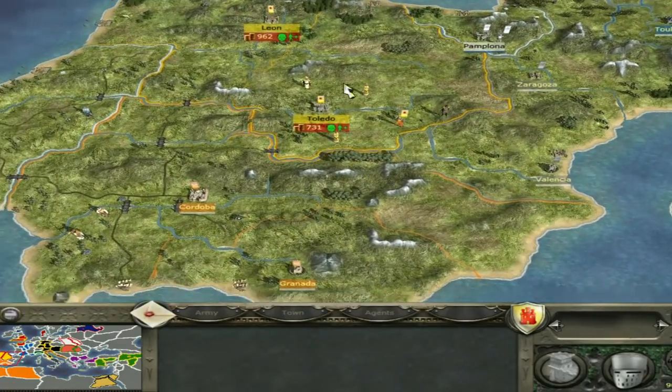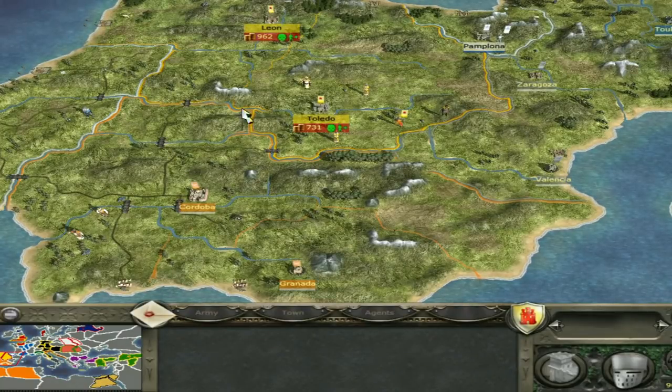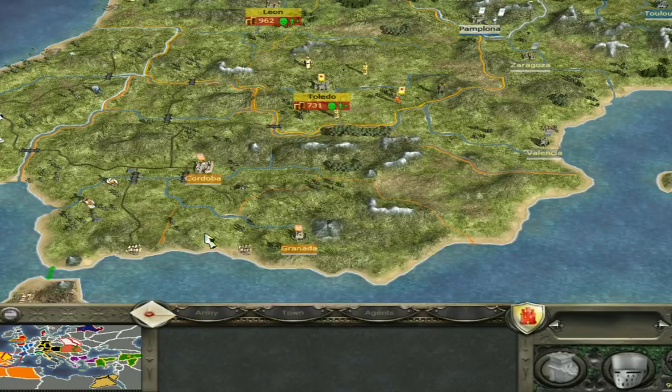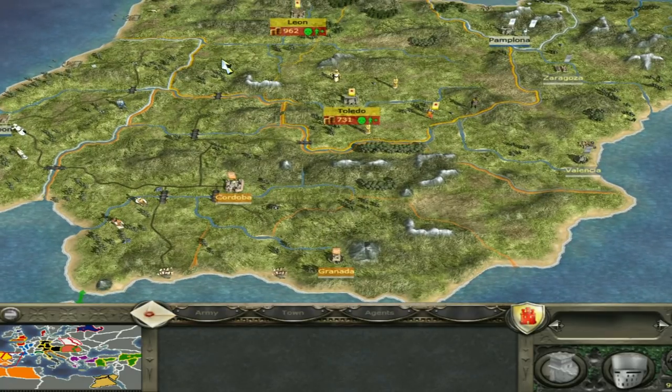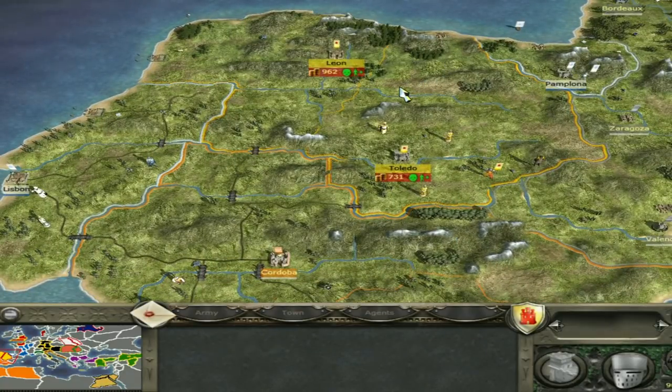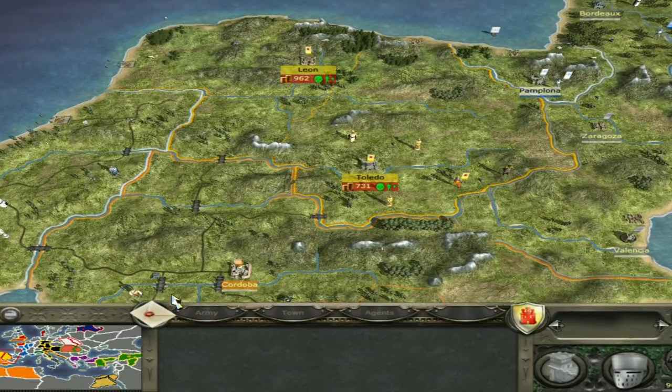The priority is definitely unifying Spain, getting rid of the Portuguese early on, getting the rebel settlements early on, and then getting rid of the Moors. I think I've basically summarized that pretty well. That's sort of my advice — you can take it or leave it.